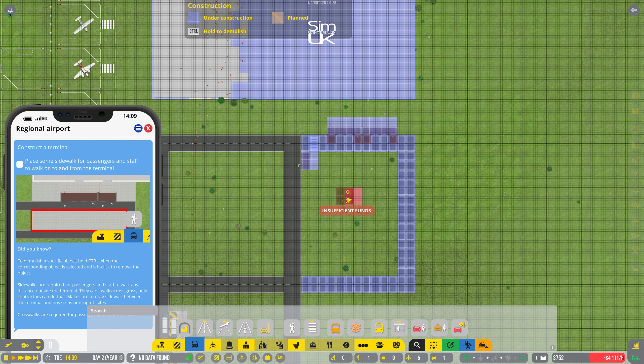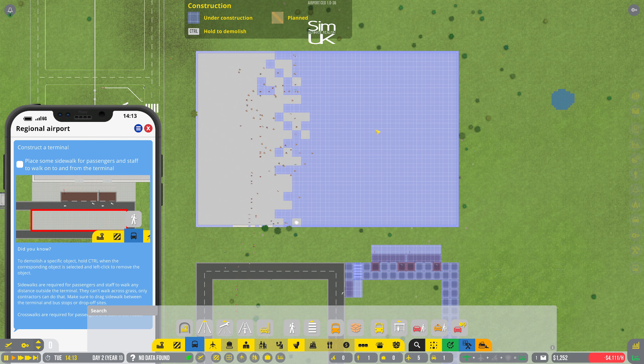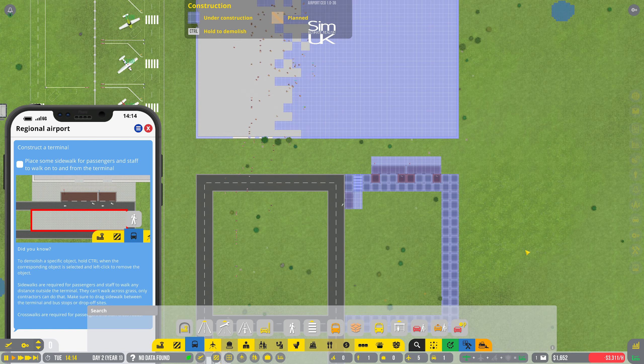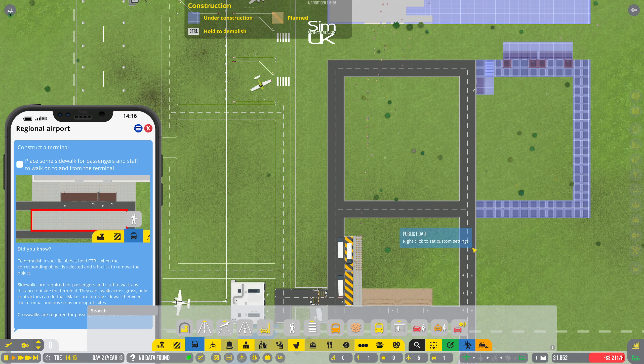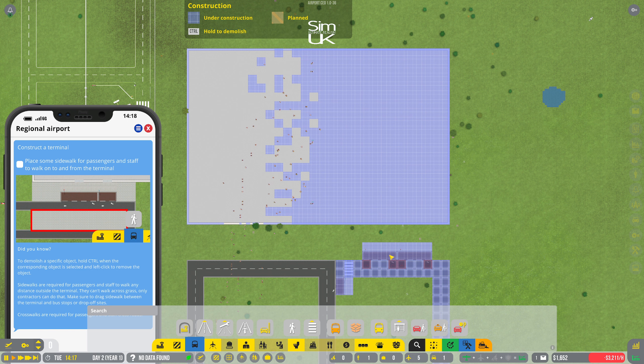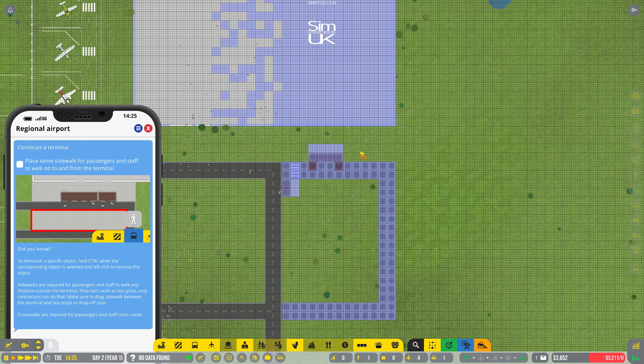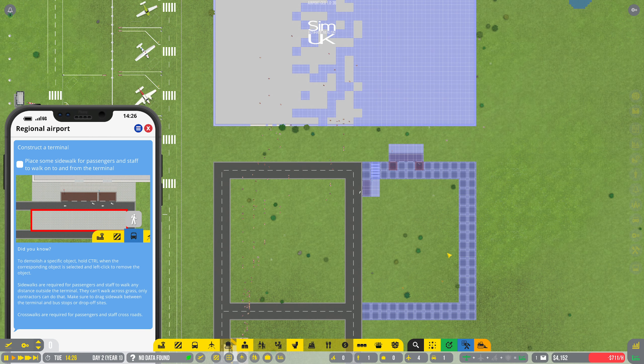Insufficient funds! Where did all my money go? I had 600,000 there a minute ago — that must have cost me 600,000, wow. We're still losing 3,200 an hour, which is quite a big problem. How am I going to get out of that? Well luckily I got one of those in before I ran out of cash. Let's get rid of that — that's two and a half thousand back in the kitty.